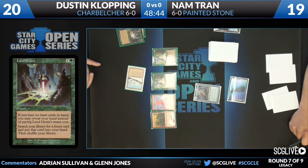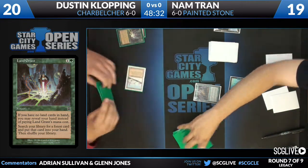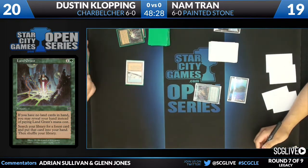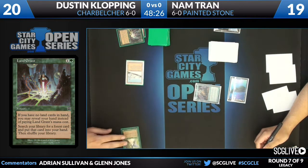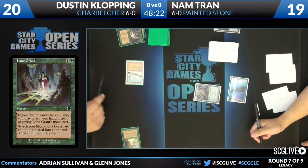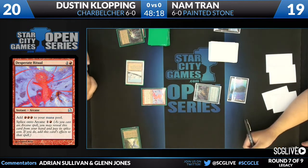Four copies of Empty the Warrens will give him eight goblins. He does have three Empty the Warrens in his main. I was talking earlier with another Charbelcher player in the booth with us, Cedric Phillips — he'll be back next round — about how some people have played this deck with zero cards in their sideboard, mostly because this is a deck that really doesn't want to get gummed up at all.